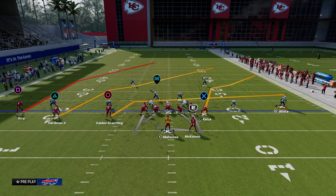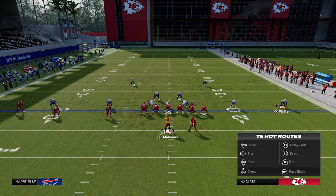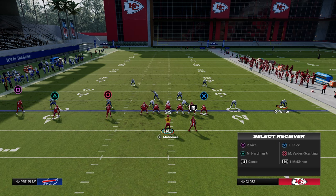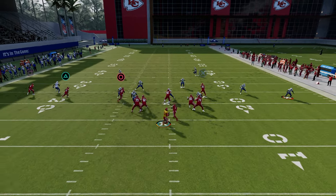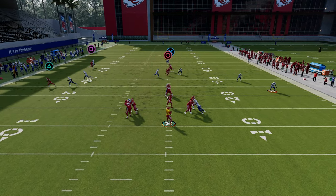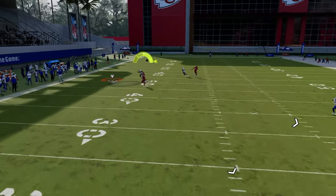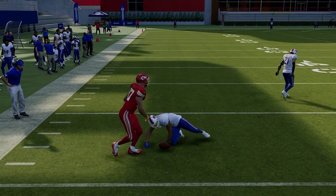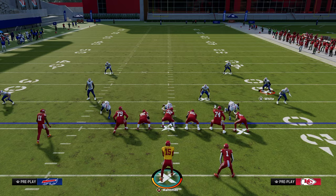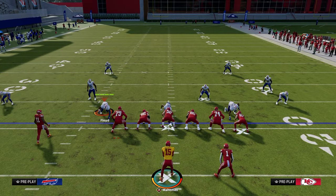The answer is PA boot shot. What you're going to do is post your tight end, zig route your middle trips receiver, and then it's up to you if you want a shallow route or a drag. Your zig will win against man coverage. Your tight end will win against man coverage — even if they have a deep zone, the tight end comes underneath and manipulates the defense.